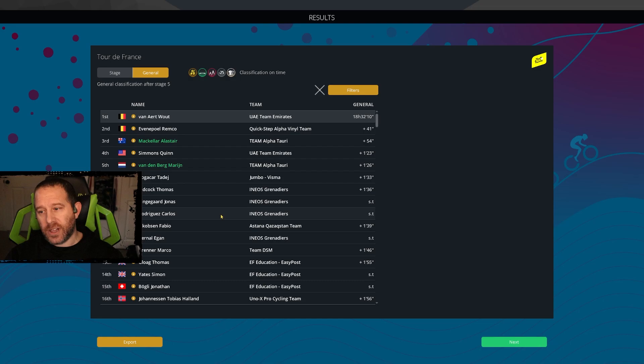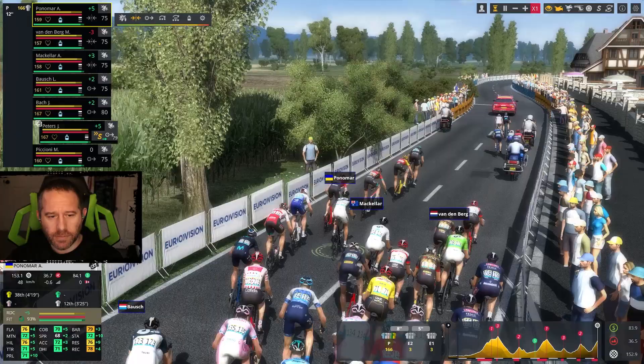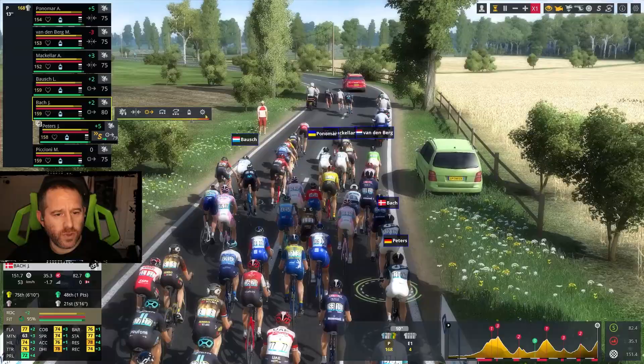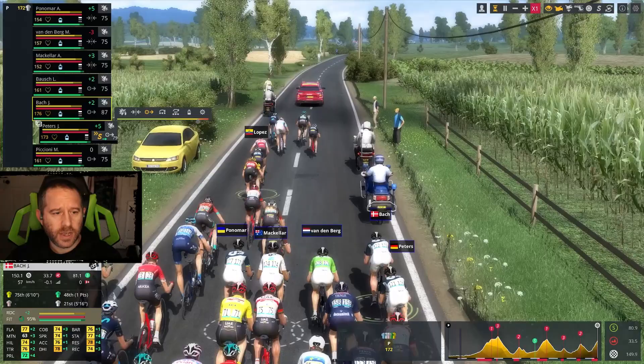Peters is somebody I can get into a breakaway to collect 20 intermediate points where Van Aert at this stage can't, until he drops out of the top 10. I can't do it with Vandenberg though — it would just be Peters. This is exactly what I was talking about — this is a real opportunity for us. Peters has a plus five today, Panamar has a plus five today. I'm going to try to put Panamar and Peters into the break and pick up 20 points at the intermediate checkpoint.